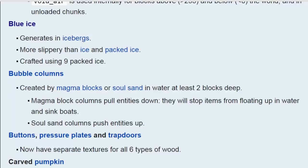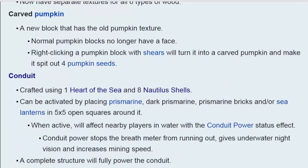Bubble columns — magma blocks when placed inside water will drag things down, soul sand drags things up, which I think should be the other way around because magma blocks give off heat, but that's just part of the game. There's a lot of decorative stuff in this update, of course, because the overhaul of the underwater requires some new blocks.